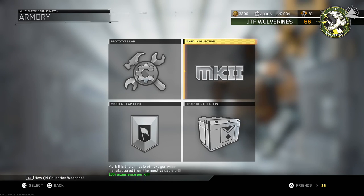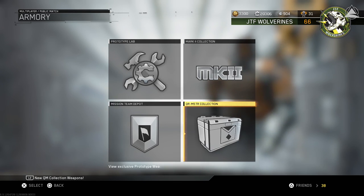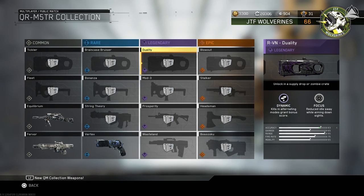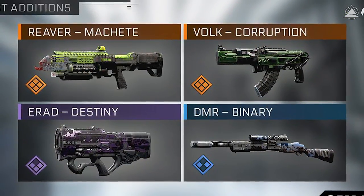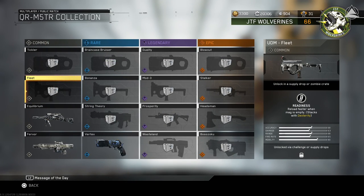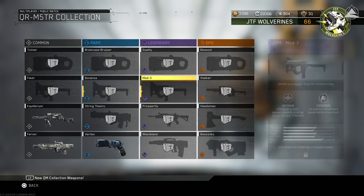You'll also be wondering: if the Prototype Lab doesn't have the regular weapon variants of the RVN and UDM, where are they? Those weapon variants are in the Quartermaster collection. If you remember from the patch update, a bunch of weapons were removed from the Quartermaster collection and moved into the Prototype Lab where you can now craft the weapon you want — this includes the Epic Reaver Machete, the Epic Vault Corruption, the Legendary E-Red Destiny, and the Rare DMR Binary. But with that, they've added all the variants of the RVN and UDM into the Quartermaster collection, where the drop rate for those weapons seems to be slightly harder to obtain than some of the things in the Mark II collection.